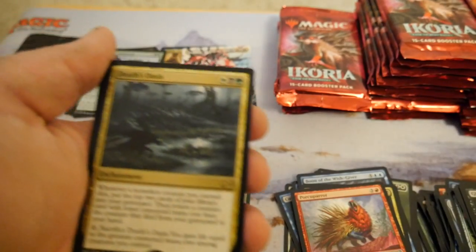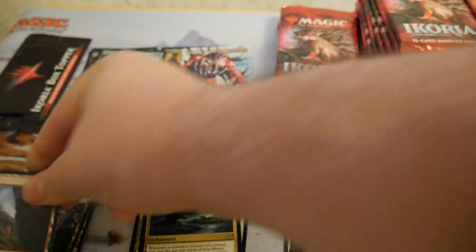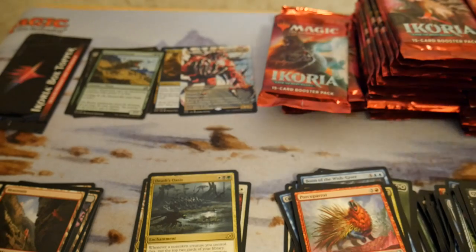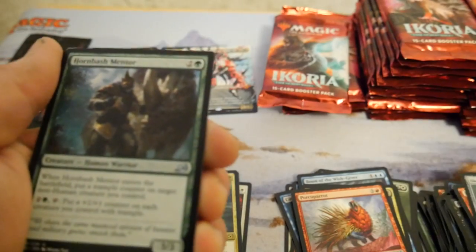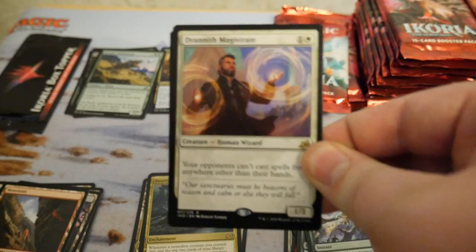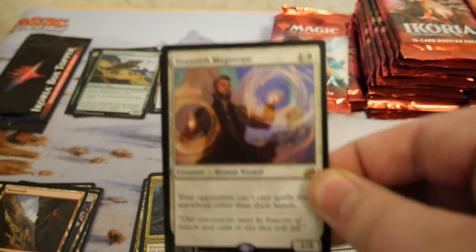Monstrous Step there. Death's Oasis — interesting card, really interesting card, I'll leave it there so you can read it. Horn Bash Mentor. Drannith Magistrate — this is just a stacks lover's card. Such a good card, combos with stuff like Knowledge Pool and such. Oh god, such a good card.